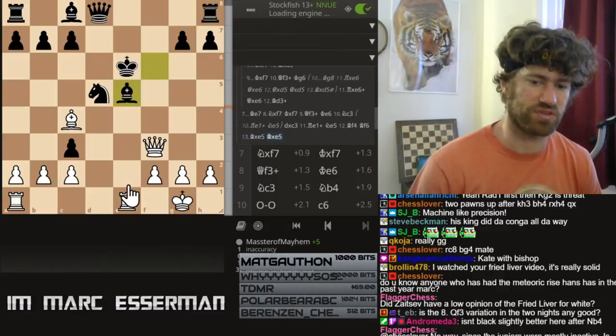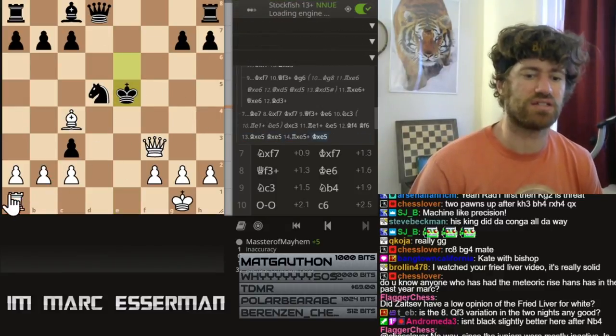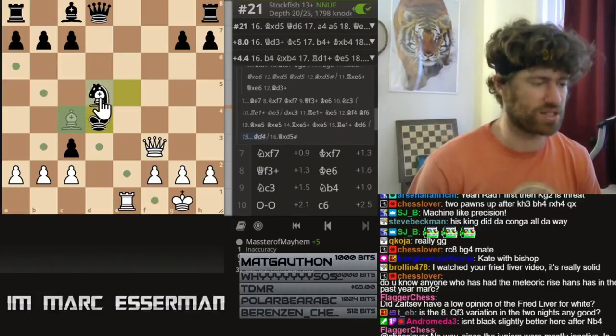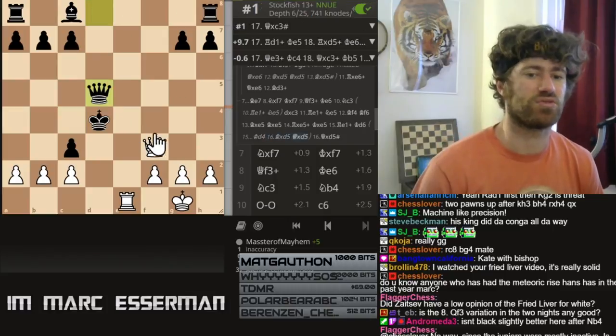Morphy plays bishop e5. Take, take, take, take, take. Take, check. This game had a huge impact on me when he played bishop takes d5. The idea is if queen takes d5 — mate.